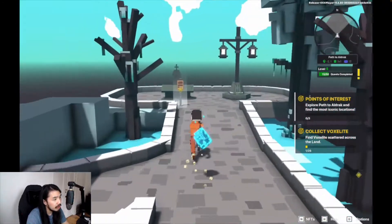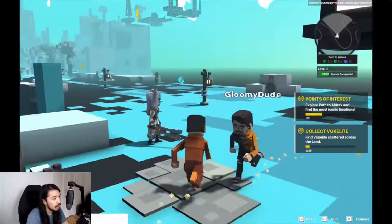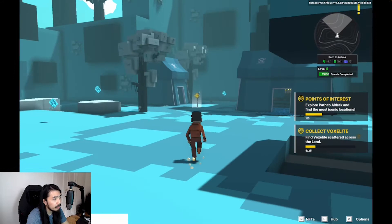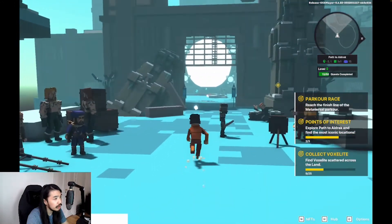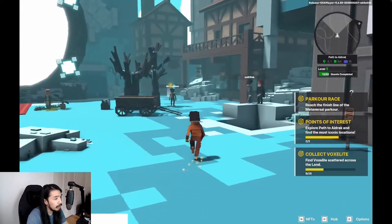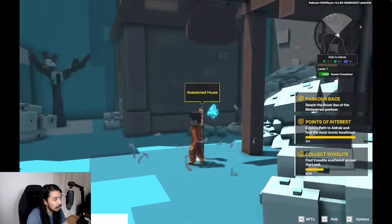First one is right here. Second one is at the back, right here. Last point of interest — this is to the back. And right here, the abandoned house.